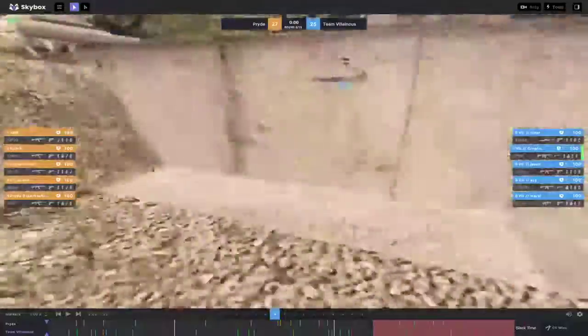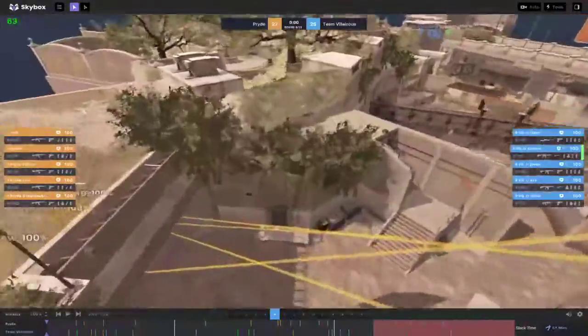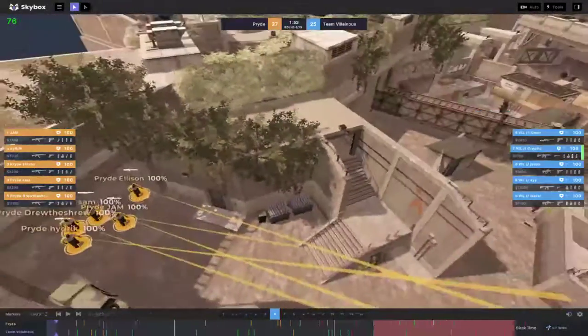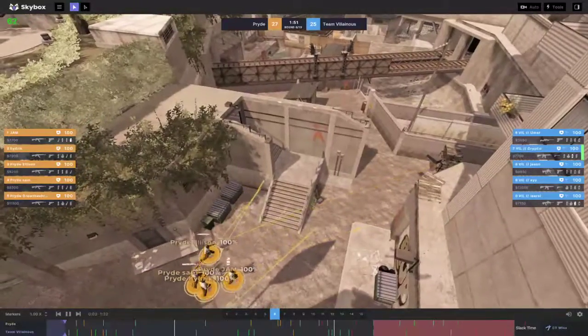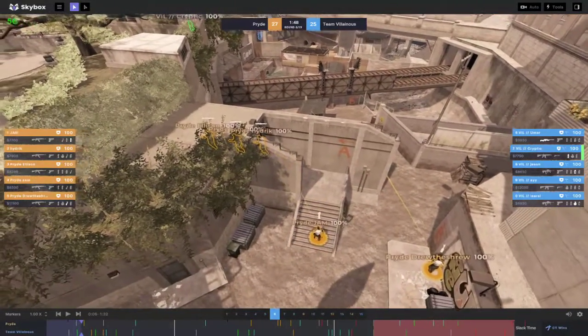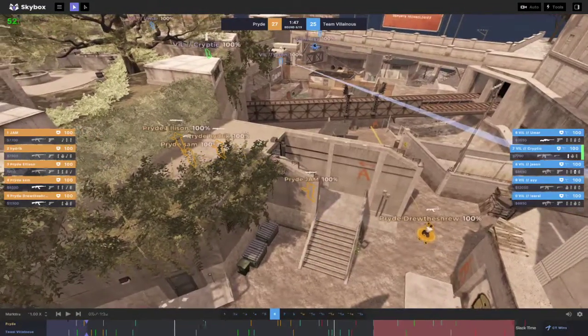I think this is a very interesting default setup that we should try. It would work really well against teams that like to aggress towards bathroom and like to play up close. Especially if we throw utility and we always know they like to play up close — it's going to be very good.